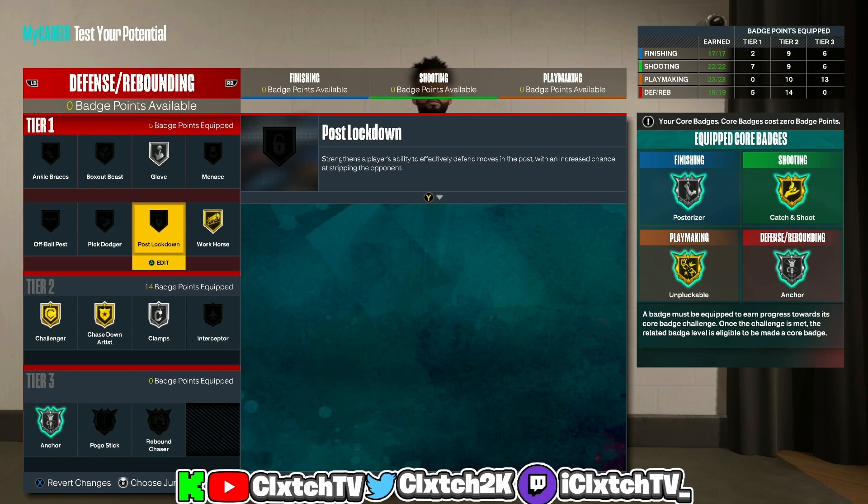That's pretty much the end of the video — the new rare Two-Way Three Level 0.4 build in NBA 2K23. Let me know what you think about this build in the comments below. If you have any other rare builds you'd like me to make, let me know and I'll shout you out at the start of the video. I really appreciate all the support — drop a like, subscribe if you're new, and I'm out.